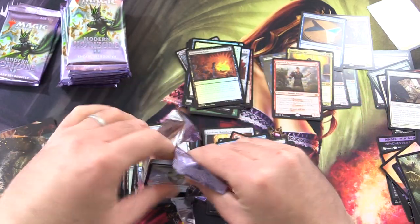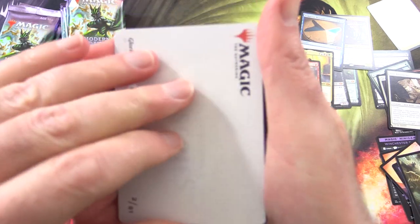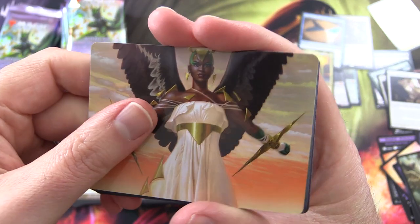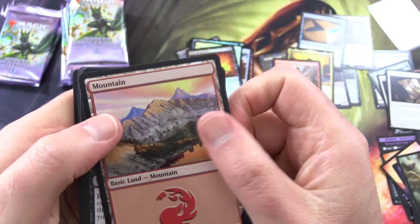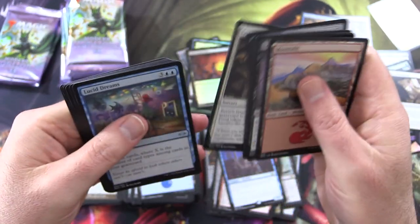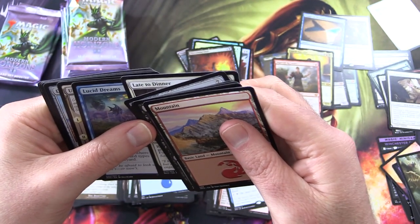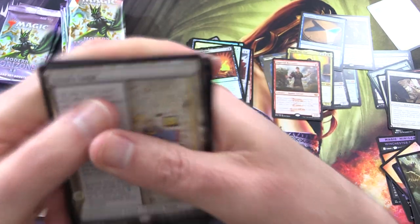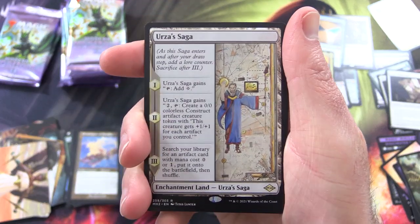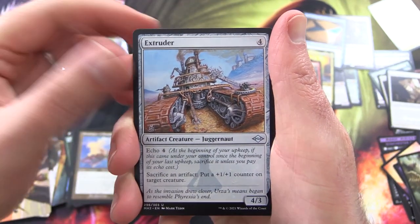Surely you're watching this video — it is Modern. Modern is the best! Leave a note in the comments. Glorious Enforcer — we saw that card earlier. These things sort of look like Bob Ross type paintings. And here it is — the notorious Urza's Saga! People are already uncovering some infinite combos with that one.